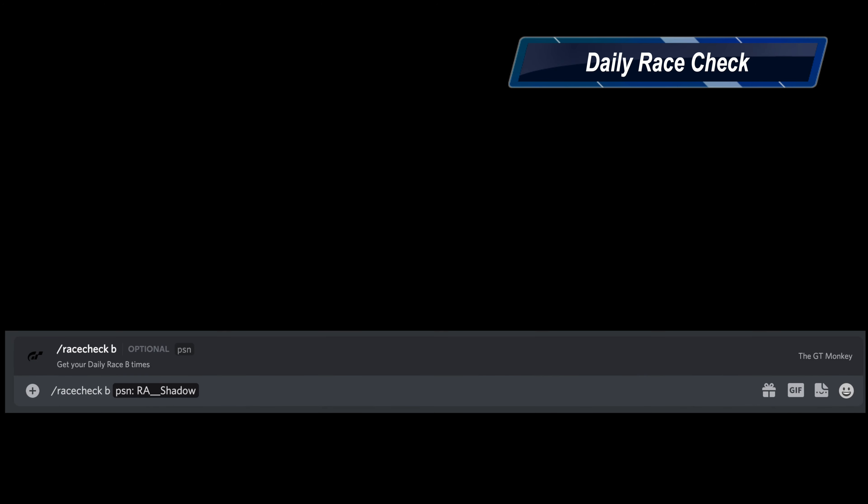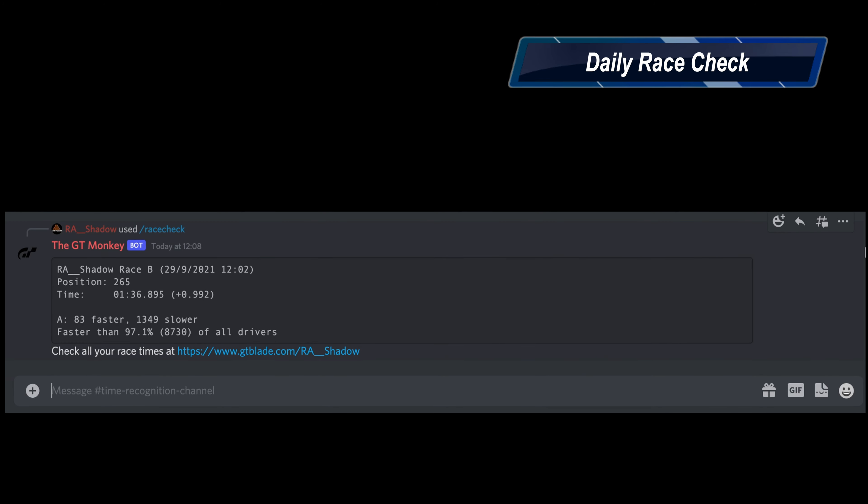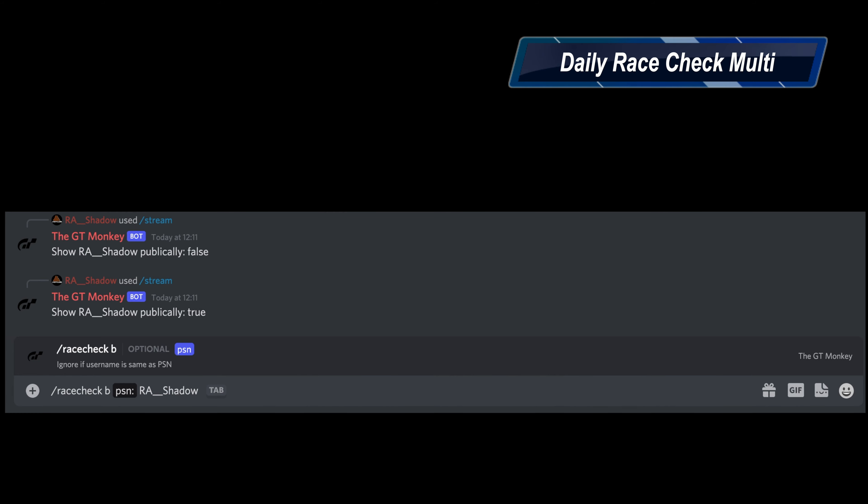We can see here we put in and add the PSN onto the race check B command, send it away, and the GTMonkey will think and return. We can see there at the bottom we're looking at the A because that's where my DR is at the moment. We've got 83 faster and 1,349 slower — it's looking good for entering some daily races at the time this is recorded.